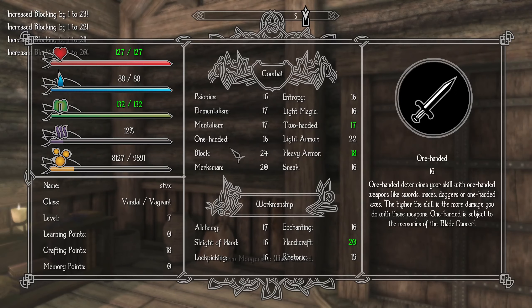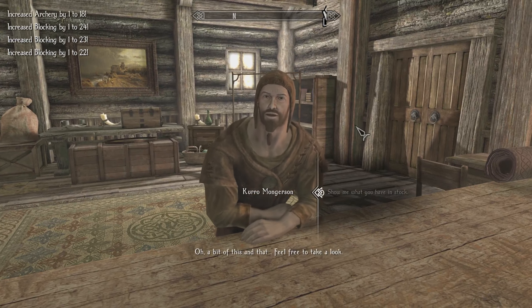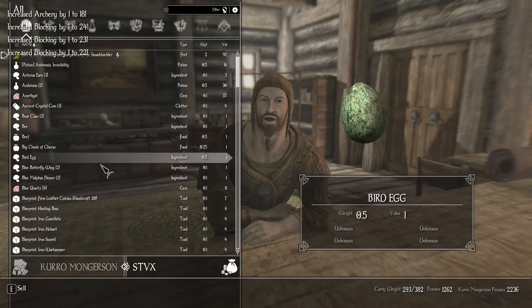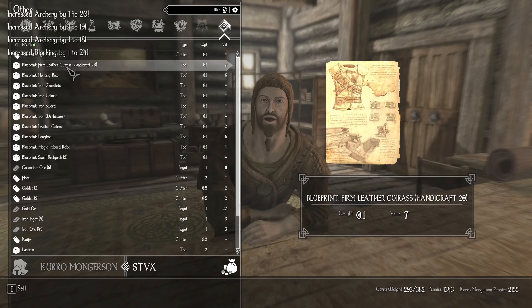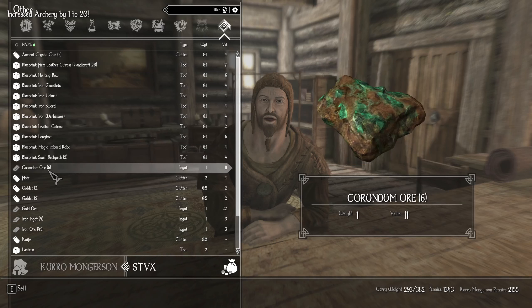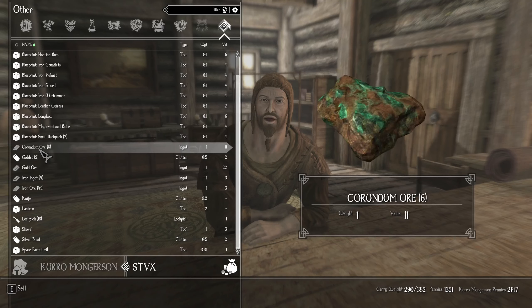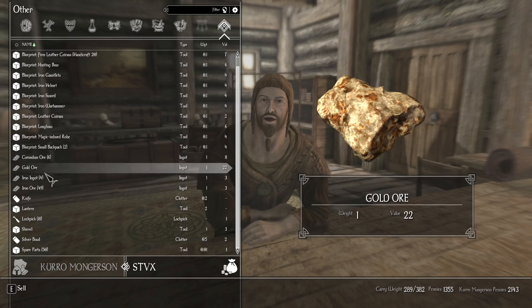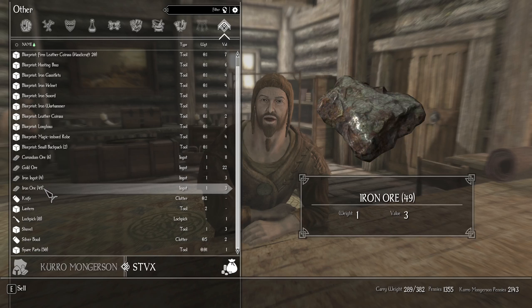But we still have crafting, if we can find someone who sells crafting books. Now he should have a bunch of money so I can sell to him. He's got 2,200 now. Oh, you need Handicraft 20 to do a firm leather. I know these are useful, I just don't have access to anything to do with it yet. Same with gold ore — I'd rather sell it as a gold bar. Yeah, that's 49 pounds I'm sitting on there.